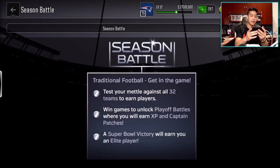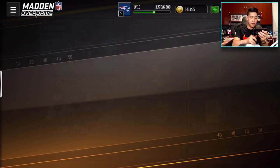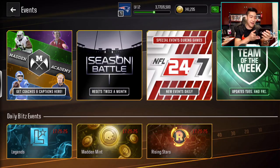So let's go to Season Battles. It's under the Events tab. If we go to the main hub and go to Events, it's right there — smack dab number two.